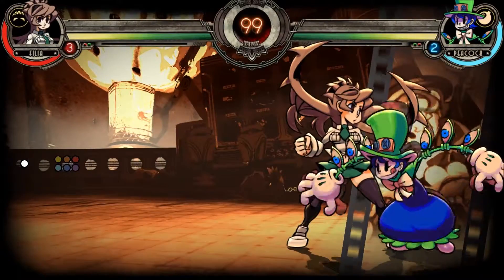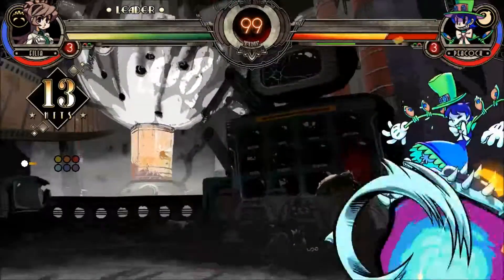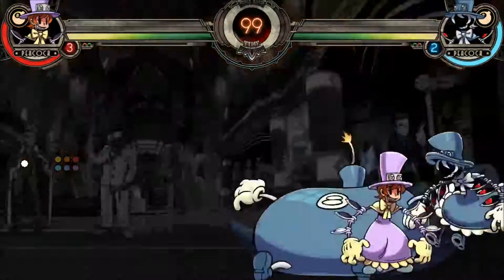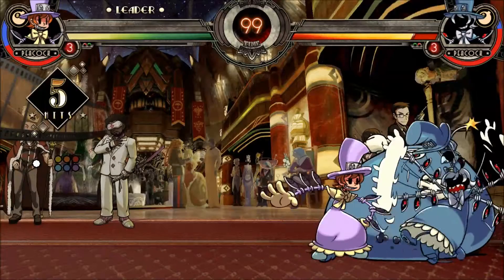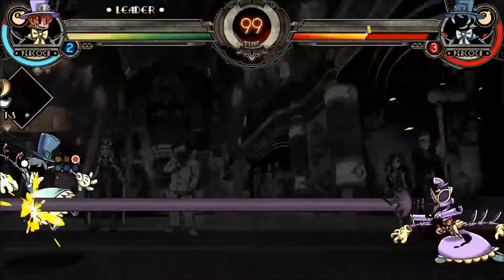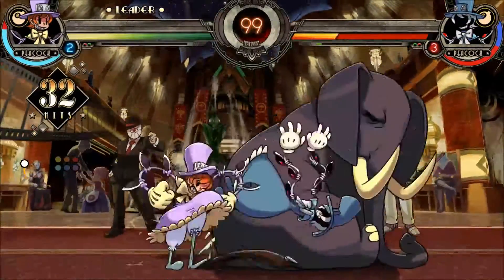The ideal move if you're comboing Peacock on top of her Lenny would be to combo into an invincible move so you dodge through the explosion while it hits Peacock, or to end your combo at a time that lets you cross Peacock up with the explosion. However, messing this up will cause you to eat a huge chunk of damage, so you're much better off ending your combo slightly early and blocking the explosion unless you're 100% confident that you can pull this off.